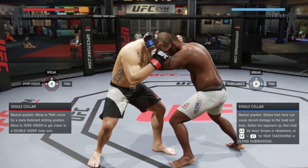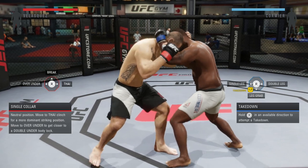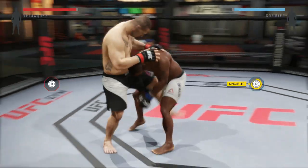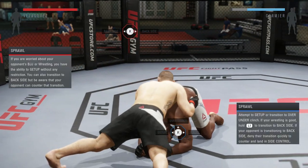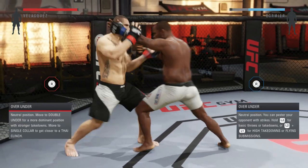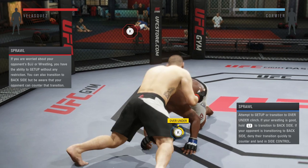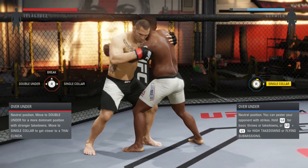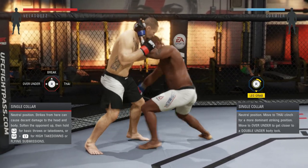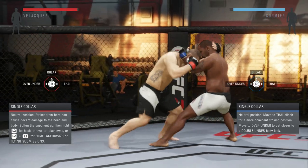Let's say Cormier decides to go for a takedown. For single leg, double leg, and leg grab, you simply push R2 and right analog down. I just push R2 and right analog down — that's for all of the takedowns in that single collar situation. The leg grab is really hard to deny because it's really fast. For the double leg, I flick it down and then I sprawl — a beautiful sprawl — and I gain the advantage. Every time somebody engages in a takedown I push R2 and right analog down.